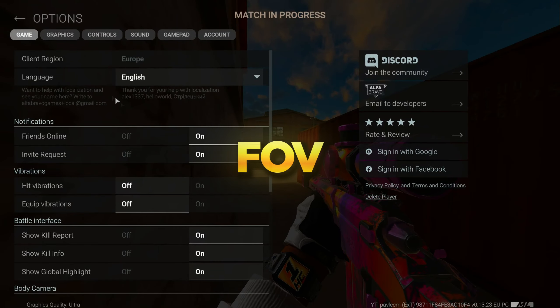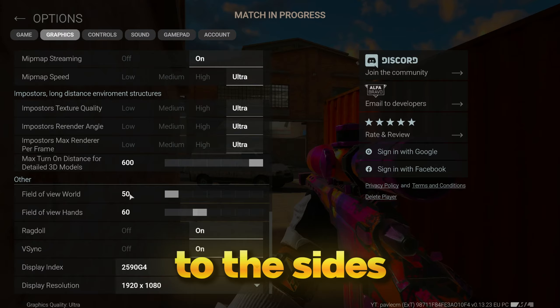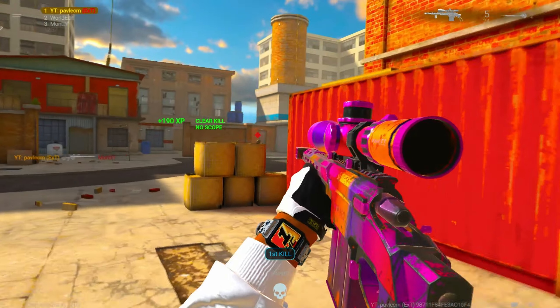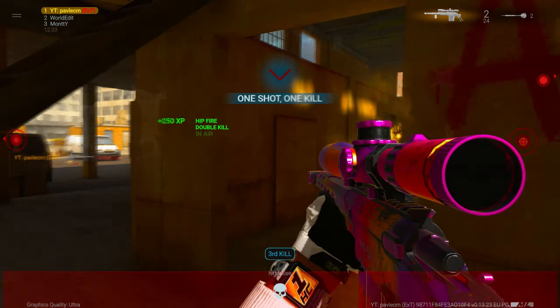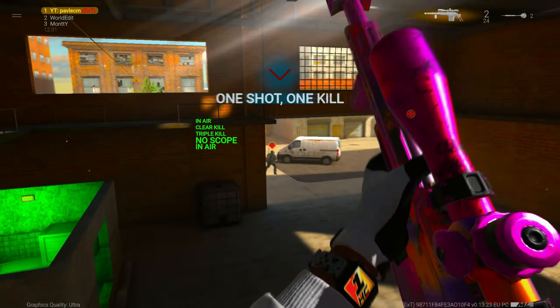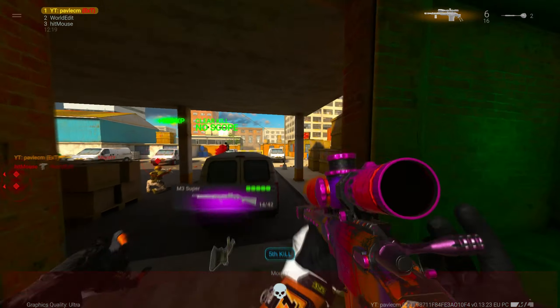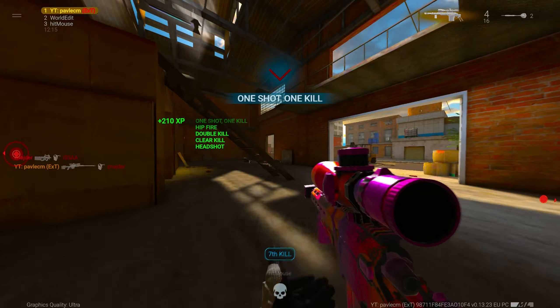Also, while we are in settings, FOV, or Field of View, defines how far to the sides and top-bottom you can see the surrounding world, so basically how far is your camera zoomed in or zoomed out. I personally like having my FOV maxed, which allows me to see more, but targets are often visually smaller and harder to detect compared to lower FOVs, so it's totally up to your own preference.